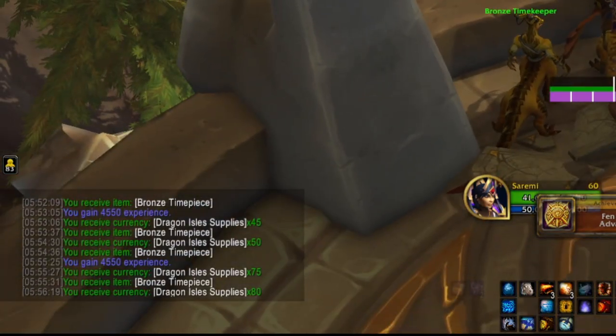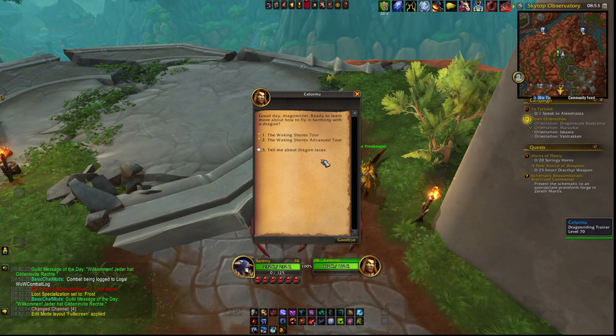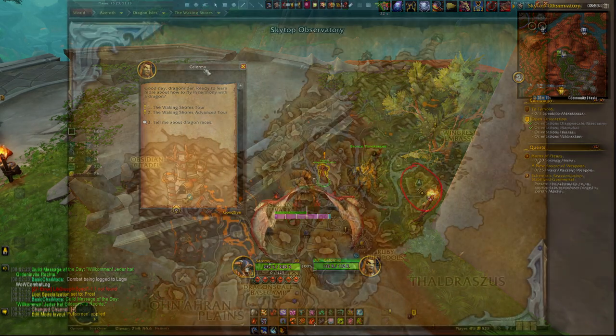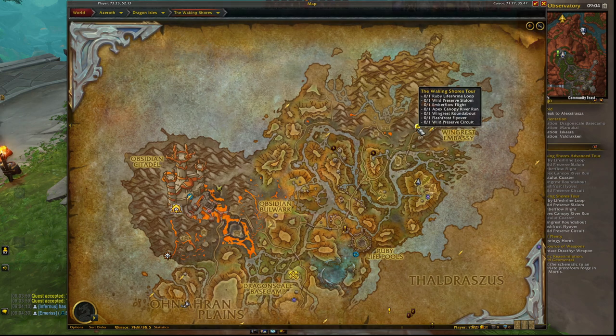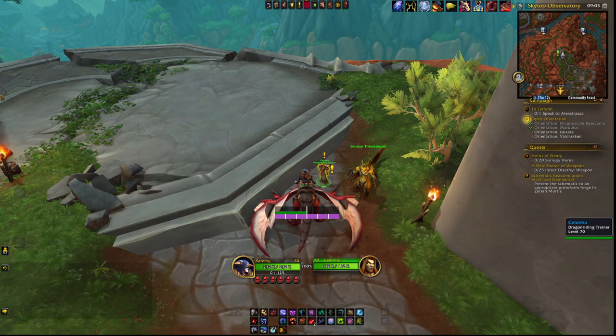Before you complete every race, head to Sailor Moor in The Waking Shores. He has a questline which requires you to do every race at least once, which we will need later. The quest also marks every race on the map, so you will roughly know the location of each race for future characters. The quest updates in retrospect, so if you have some challenges done already, you don't have to do them again. I also posted the coordinates for each race in the description.